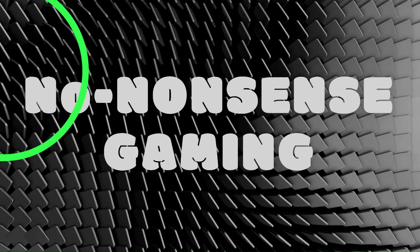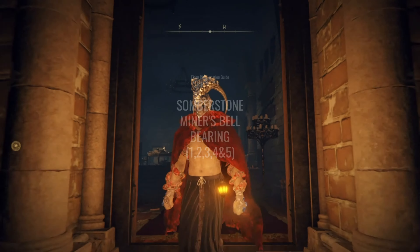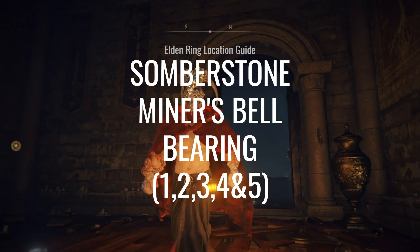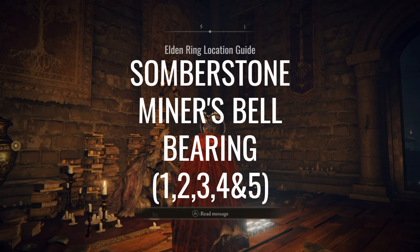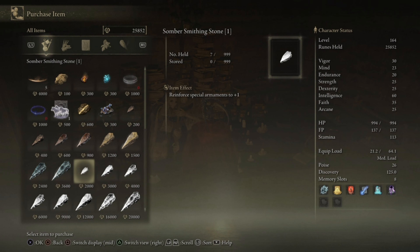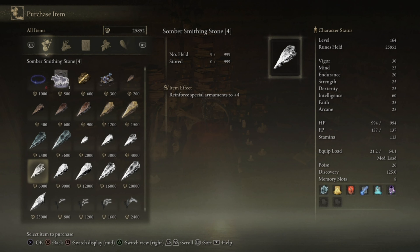Hello and welcome to another video from No Nonsense Gaming. In this video we are going to show you the locations of all Sombra Smithing Stone Bell Bearings in Elden Ring. These are key items which can be offered to Twin Maiden Husks for unlimited Sombra Smithing Stones. Without wasting your time, let's get straight to the point.